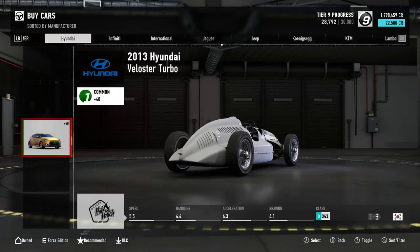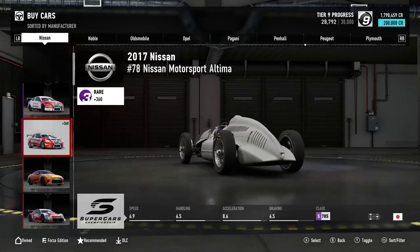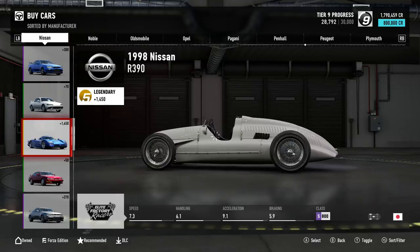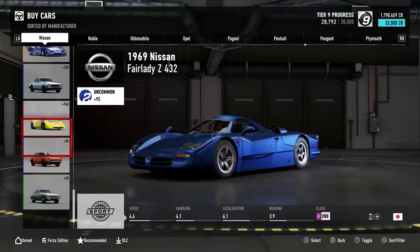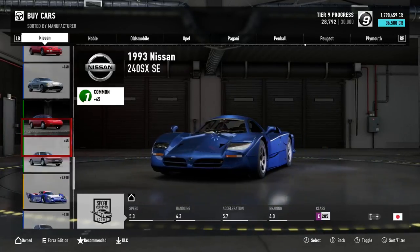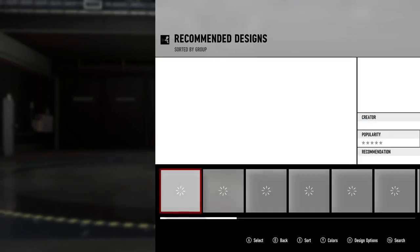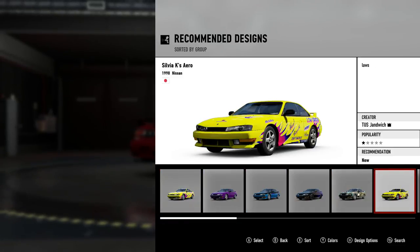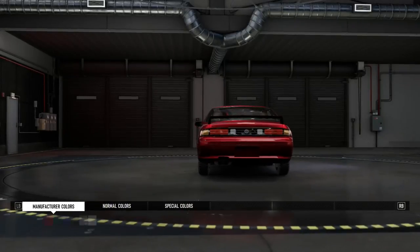Let's go to Nissan, make this easy — let's pick a car I haven't bought yet. We got the S15 done, the widebody S15, and we got the Kuki. I'm assuming I can only get the Zenki from leveling up or a Forza Thon — I don't know how this works. Let's see here.